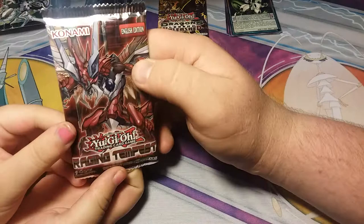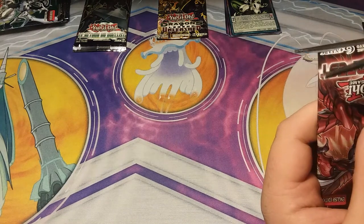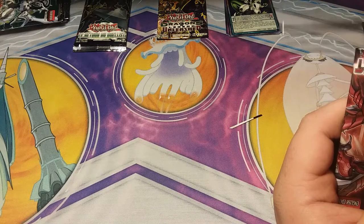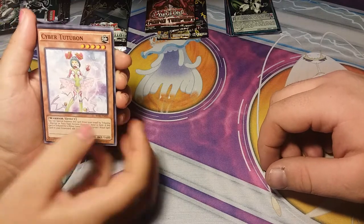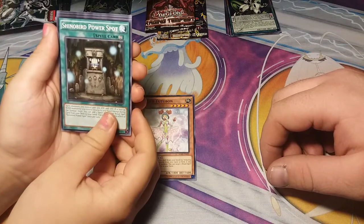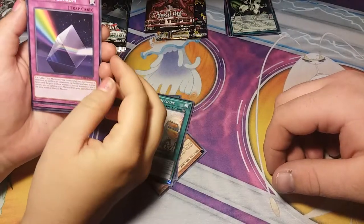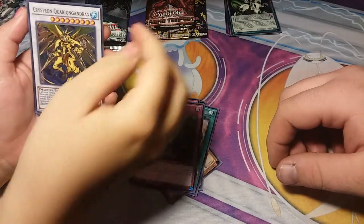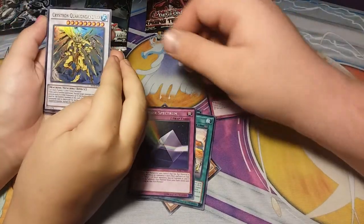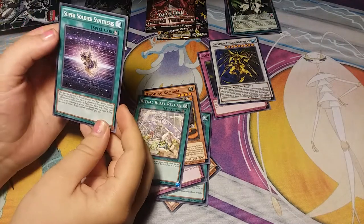From Raging Tempest we have Cyber Tutubon — she's wearing a tutu so I guess so — Shino Bird Power Spot, Simp Amplifier, Cypher Spectrum, Lost Wind — it's got like shiny words — Crystalline Quorigandrix — he's shiny — Zoodiac Ram Ram, Ritual Beast Return, and Super Soldier Synthesis.